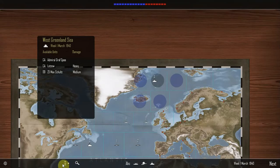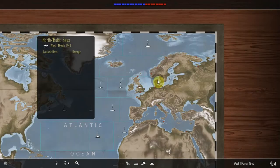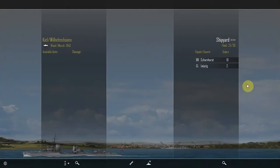These ships have to make their way to port. Two more turns and they'll be in Kiel and Wilhelmshaven. Scharnhorst with ten turns to go and Leipzig with two.